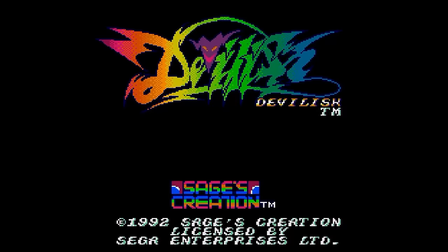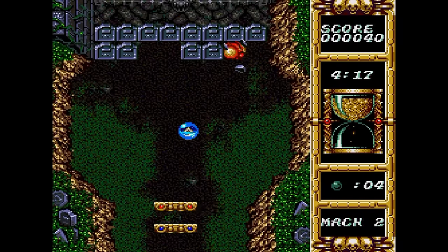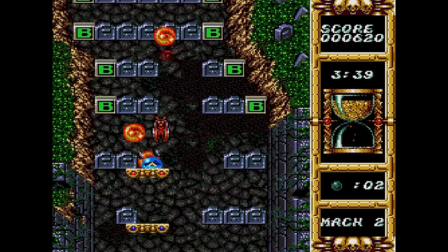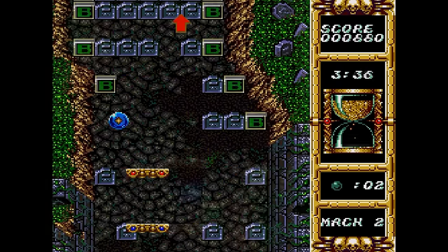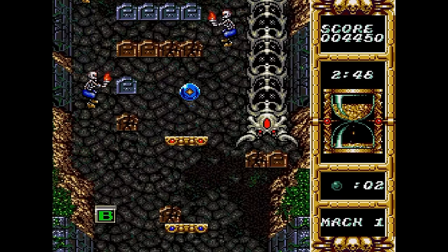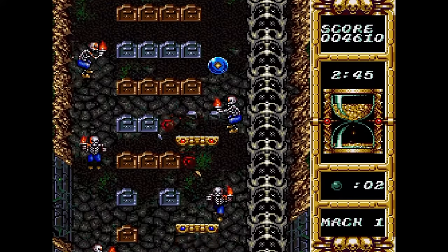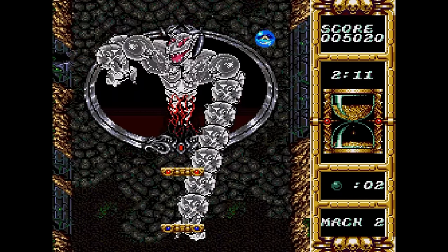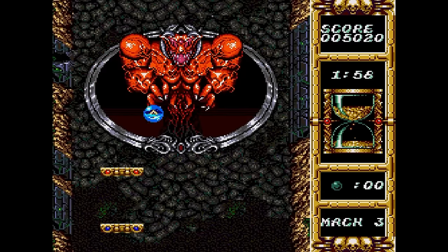Devilish. This is a take on Breakout that I had no idea even appeared on the Genesis — I thought this was only a Game Gear game. It's set in a medieval demonic world where you have a magic ball that you bounce against paddles at the bottom, which can be adjusted. The top paddle can move up and down and twist left and right, making it more interesting when you're hitting the magic ball. For a Breakout style game, this one's got some nice graphics and sounds, and overall it's a pretty good game if you like Breakout.